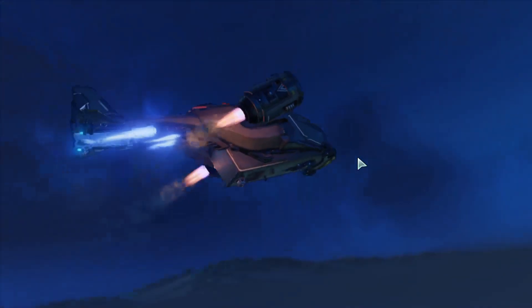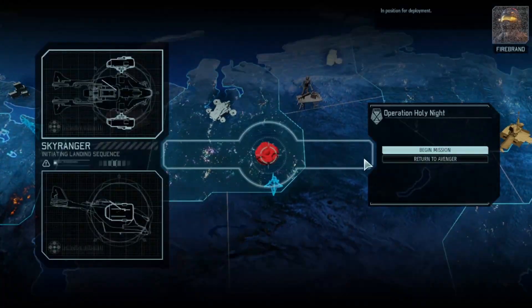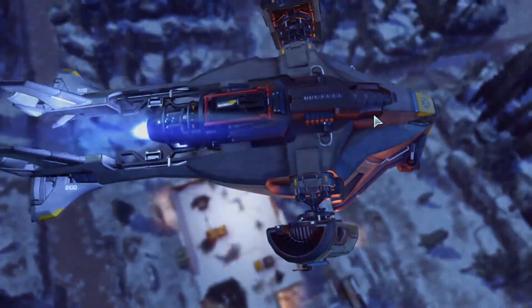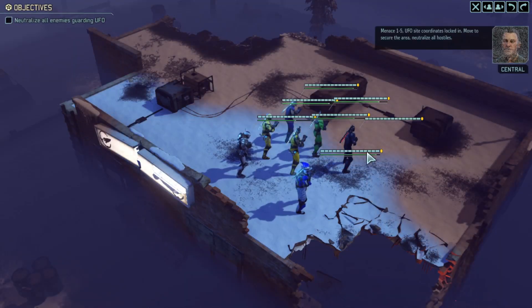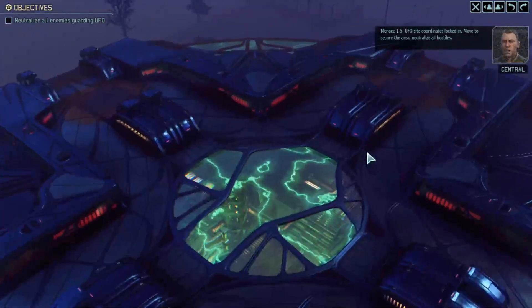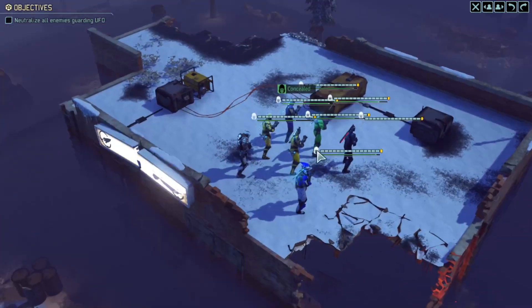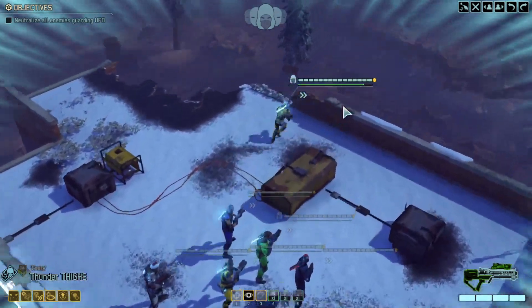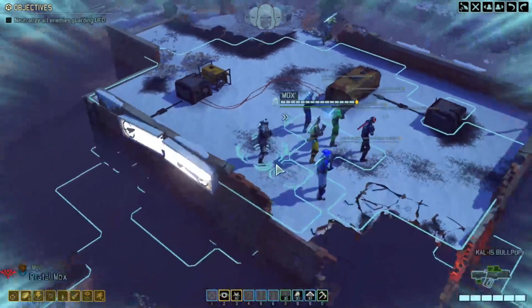The Avatar progress has started, by the way. There's an enemy unknown on this level, so we don't know one of the enemies we're about to face. Move to secure the area, neutralize all hostiles. It's not far away — let's go Thunder Thighs forward and see if he can spot anything.